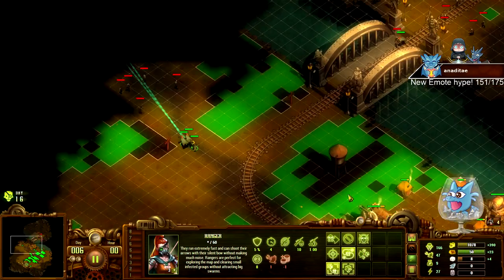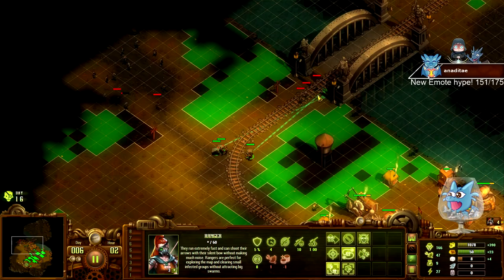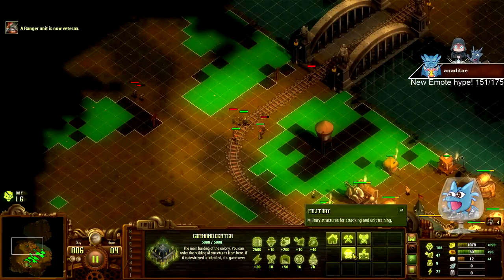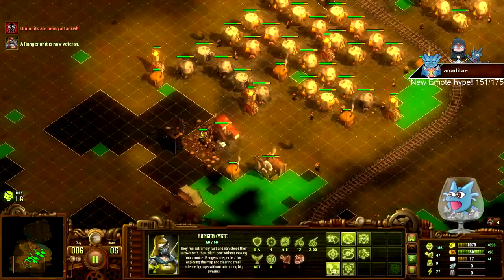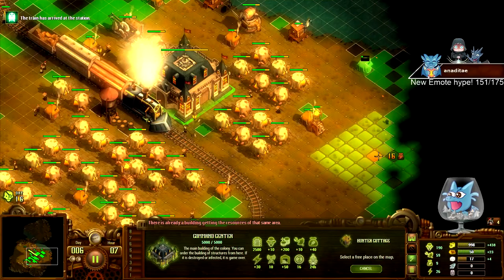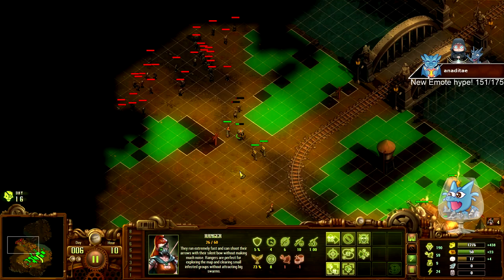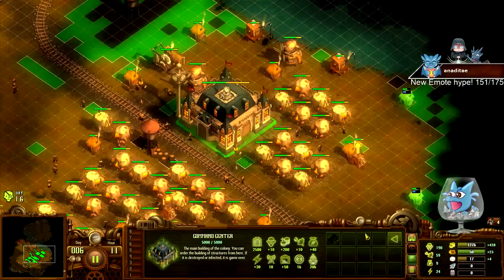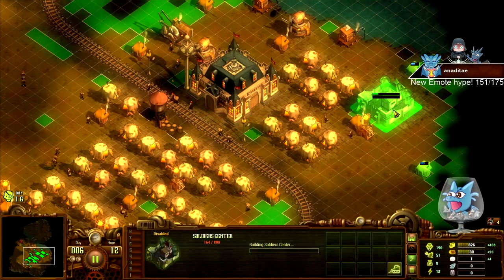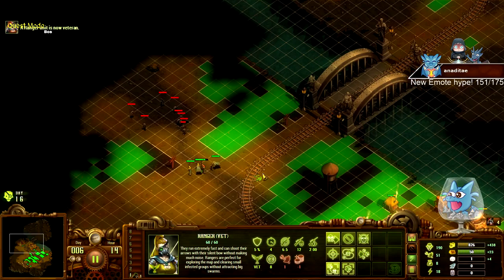We need to build a soldier center soon. Alright, let's pick up that stone. We did a really good job with the train here, so we need to focus on everything else now. The train has arrived at the station. Come on, I need that soldier center! I don't think - oh lord - we should get that gold at least.